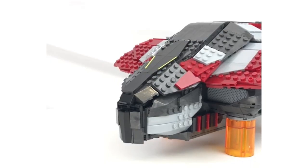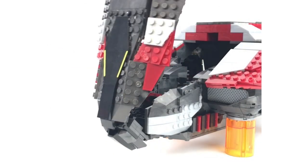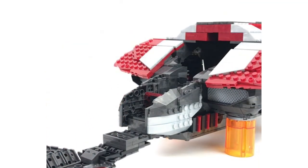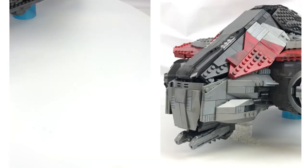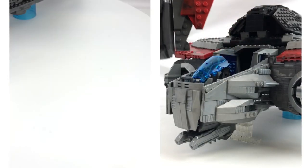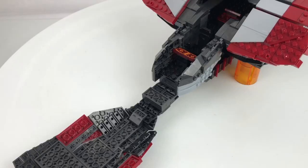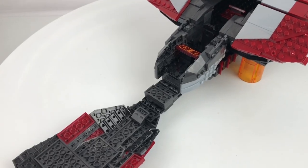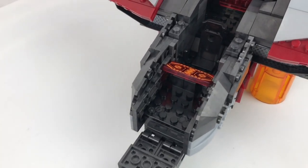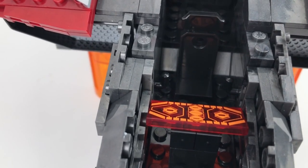In terms of access to the cockpit, both are gained by raising the roof. On the official build the roof stays attached but it's double-hinged to allow it to lay flat out in front of the Phantom. Whereas on my custom build you can raise it and leave it there, but it's always best to just disconnect it whilst servicing the inside of that cockpit area. Due to space restrictions, the official build is limited to one chair and one printed console with two handholds either side of the chair.